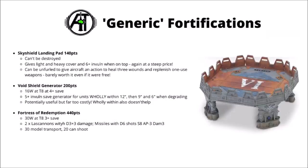Next up we have the Sky Shield Landing Pad — 140 points and can't be destroyed. In its normal configuration it gives light and heavy cover to infantry on top of it, as well as a 6+ invulnerable save. For 140 points it's hard to imagine the light cover being better than just taking more units. From a narrative point of view, it can allow aircraft to perform an action that heals 3 wounds and replenishes a used weapon, though with aircraft in 40k you're generally not going to sacrifice their shooting just to heal up a bit.